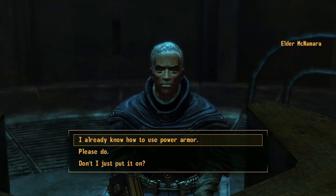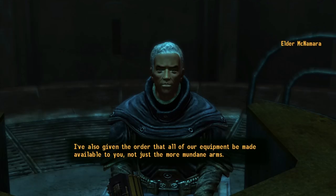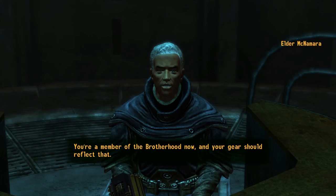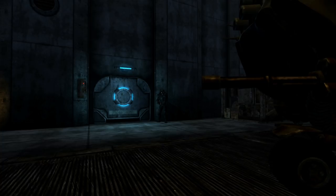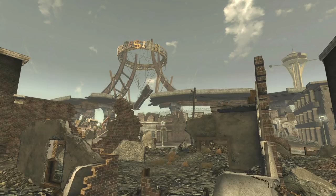This lets us know how to use power armor before getting the training from Elder McNamara, who will be pretty surprised about an outsider having this know-how. He'll acknowledge that a person as well-traveled as yourself is bound to pick up all kinds of skills, granting full access to Brotherhood equipment and welcoming the courier as a member. This doesn't give us the option to tell the Brotherhood about the Enclave forces that still remain, but it is cool unique dialogue that can be triggered.